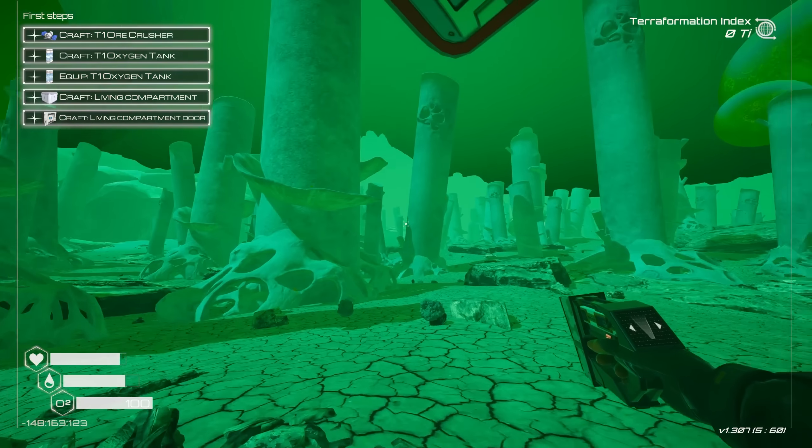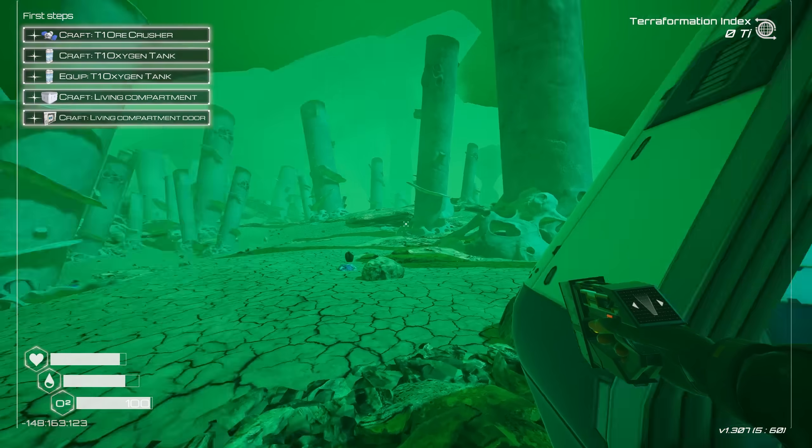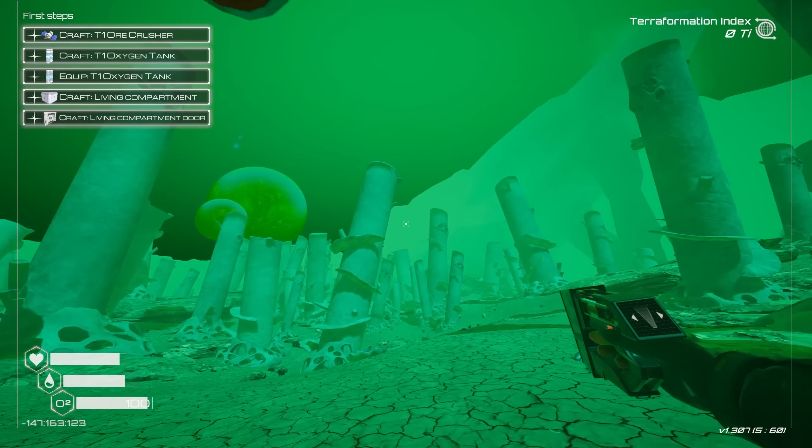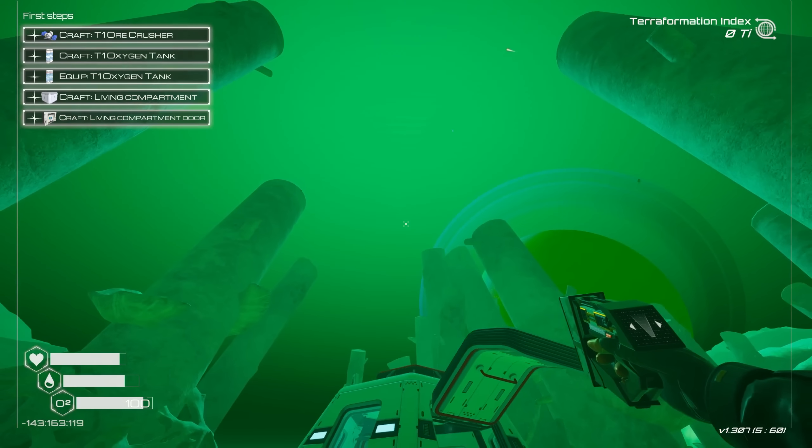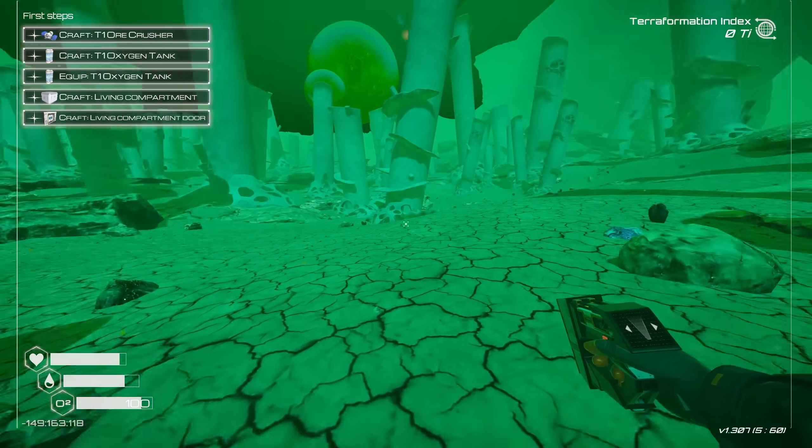Isn't it already blue? Just went in for a second and the planet turned green. Not really sure what that means. Oh God. What? Already? I'm already having weather events? Dude, I've been here for two minutes.